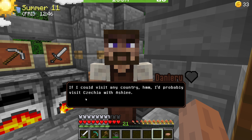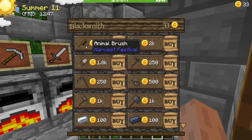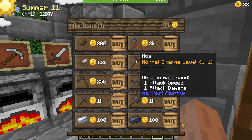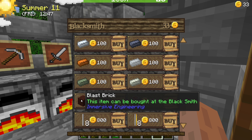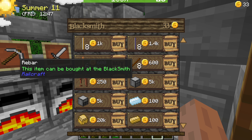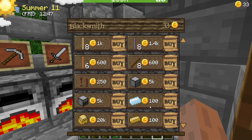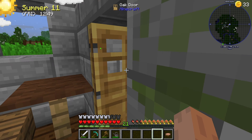If I could visit any country, I'd probably visit Czech — and Ashley, I think he said. So he's got animal stuff in here. He's got another hoe, sickle, watering can, hammer, axe, all the uranium ingots, blast bricks which we're going to need eventually, rebar — that's pretty good. I don't think we need anything else from him at the moment.